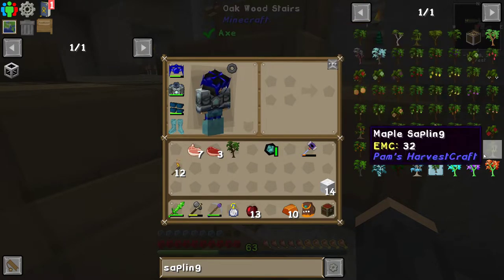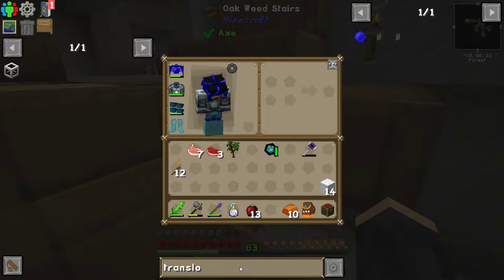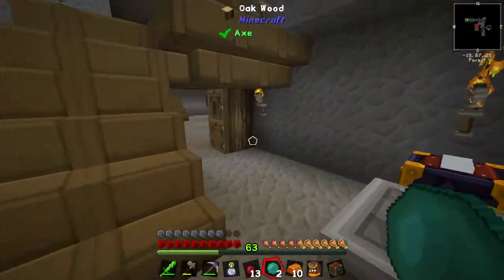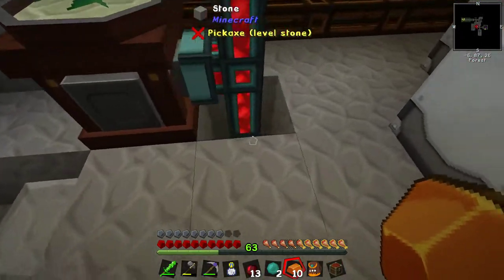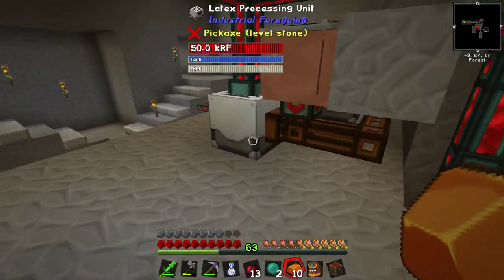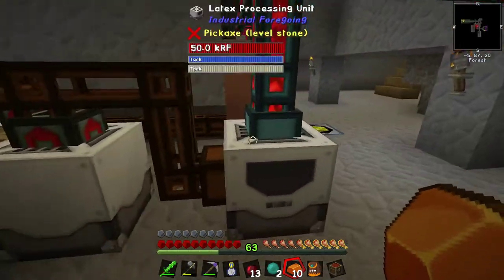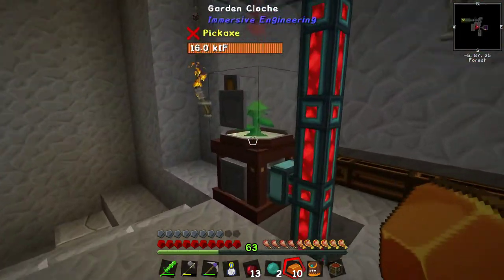The one thing we might want to do is just use a translocator - these are cool and pretty cheap to make - we just need two more ender pearls. In case you weren't aware, the cloche out here does seem to be working. I've got another thing to show you - the cloche is working now because you have to pump water into it, so I have dragged the water all the way over. It's full of water and it is growing - this is growing ender pearls very slowly.